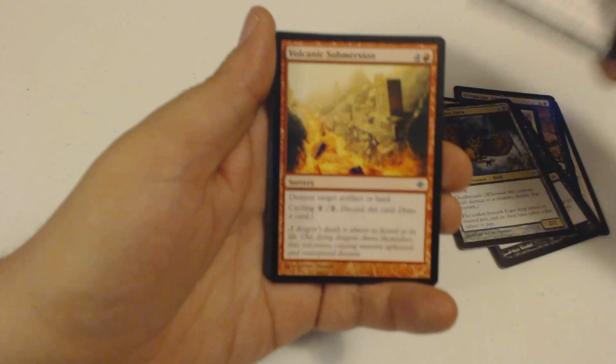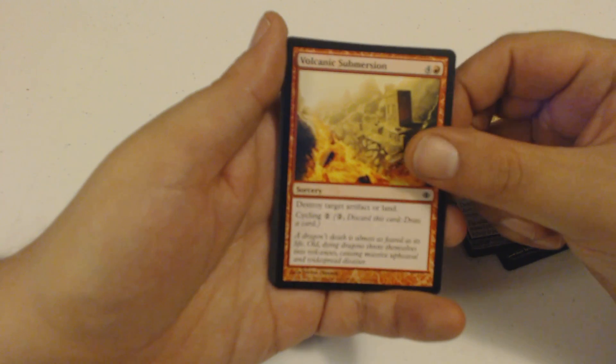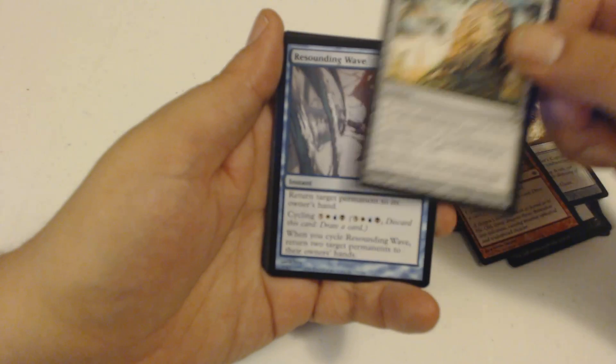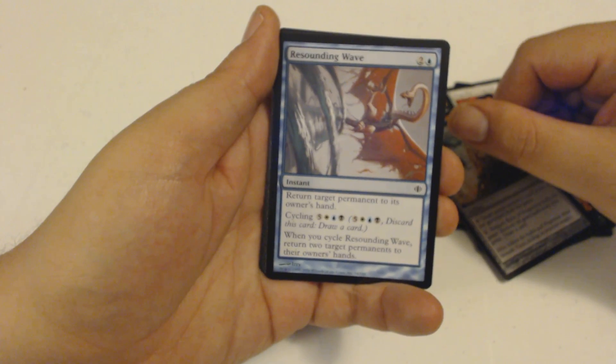I got a Dispeller's Capsule. Volcanic Submersion. A Relic of Progenitus. A Resounding Wave.